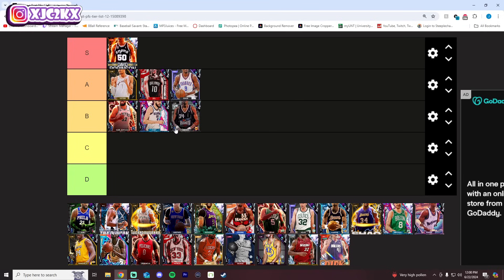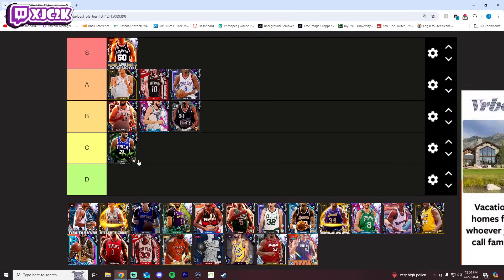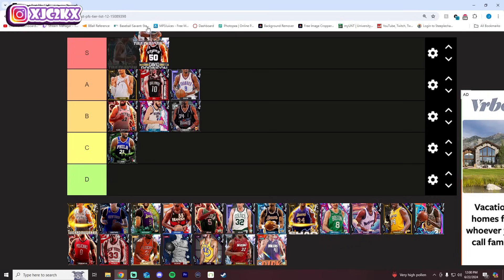Hakeem also goes B tier to me — release could be a little better. He's very similar to just a better stat and badge-wise version of his Opal. Definitely a very good card still, but I think also not amazing. Embiid is worse than all these guys; I think he's C tier. I'm not very high on Embiid at this point in the year — considering these are the best of the best, I just don't think Embiid is very strong. His release could be better, his SIGs are not top tier, and he's just not amazing at the power forward position.